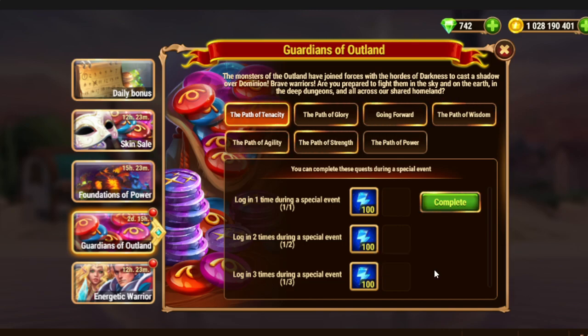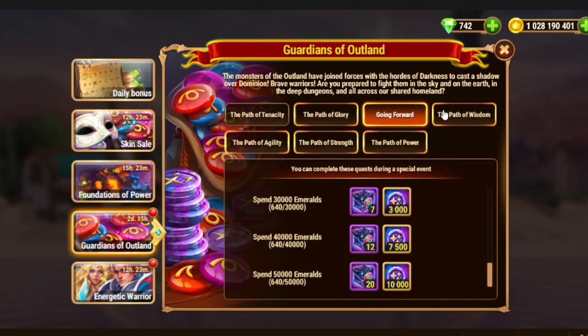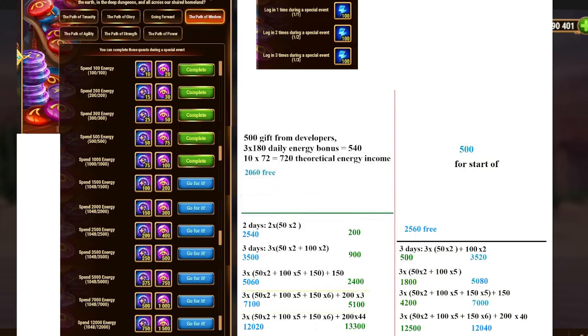About Guardians of Outland: we need to log in up to 3 times, reach the IP level up to 5th, Spend Emeralds once again, Spend Energy up to 12,000 — and here is a tricky part. That's the basic planning for energy spending, but remember that we actually have a calendar, which means you will get another event very soon.